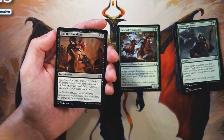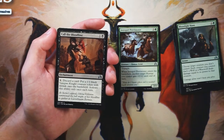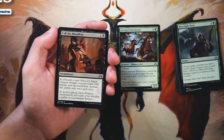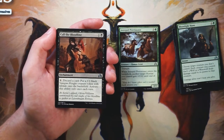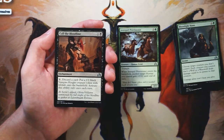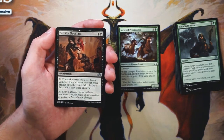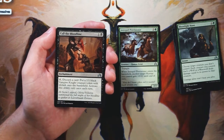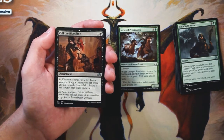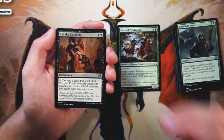Call the Bloodline is an enchantment for one and a black. You can pay one, discard a card, and put a 1/1 black Vampire Knight creature token with lifelink onto the battlefield — only once each turn. Honestly, this would be so much better without that once-per-turn clause. Without it I'd say it's actually very good, but with it I'm not super excited. It gives you somewhere to ditch extra lands in the late game, but getting a 1/1 with lifelink late game doesn't seem like it's going to win you much. Not a very strong card in limited.